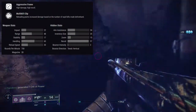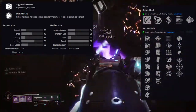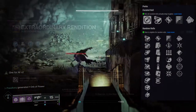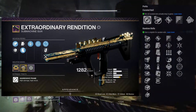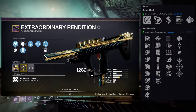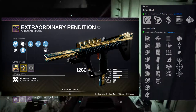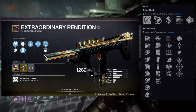First up, let's talk about the perks quickly. Row one has subsistence, overflow, surplus, zen moment, outlaw, and firmly planted. Row two has multi-kill clip, thresh, tap the trigger, rampage, frenzy, and one for all. I'll have all the new perks at the bottom of the screen — it's a lot of information but you can pause, because these are probably some of the best weapons we've seen in a season.